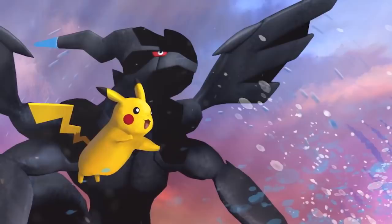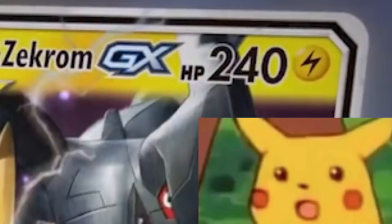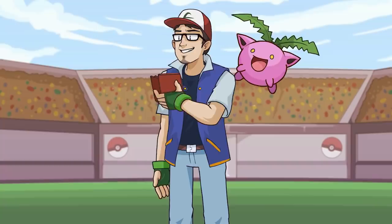The United States saw the Pokémon TCG printed for the first time in 1999. The first ever Pikachu card had 40 hit points. A little over 20 years later, we saw the new TCG set team up. The Pikachu here — Pikachu and Zekrom GX — has 240 hit points. How on earth did we get here? Let's talk about it.